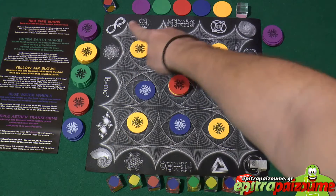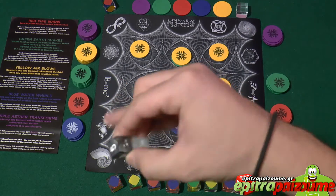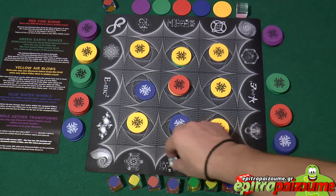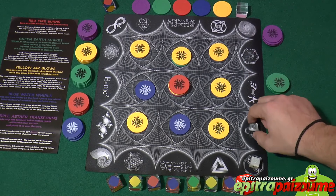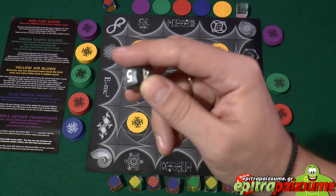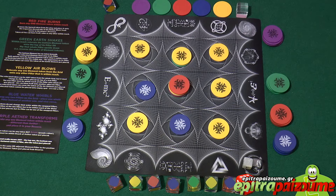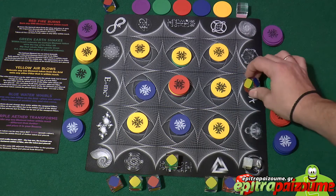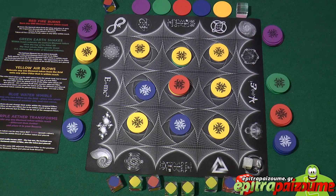Around the 3x3 we have a score track. You start with nicely colored dice that have numbers, starting from the blank side, and they move clockwise as you score points — going from 1 to 15, then switching the die to indicate 1 again, continuing around. This is also where you put the different nether blocks when they occupy different lines, indicating which line is blocked.